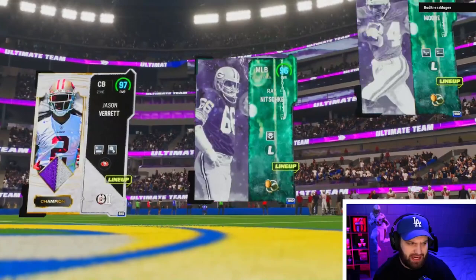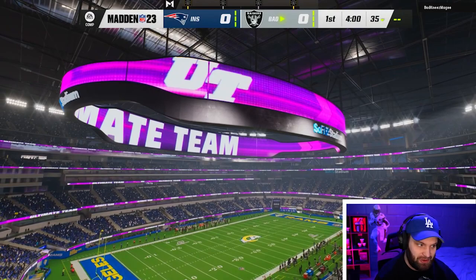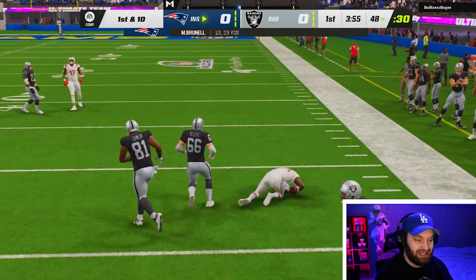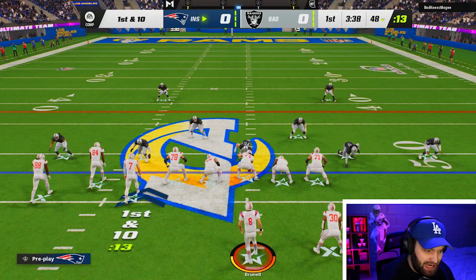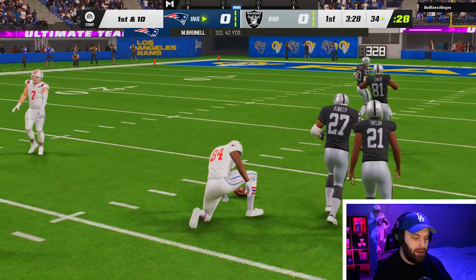We got into a game — that's definitely his stadium. He does have Ray Nitschke as well. I've never seen Slinger 1 on a lefty — I feel like it's gonna look really weird. We are getting the ball first and right away, you can see that release is clean, boys — it is definitely clean. 98 throw under pressure, no Gunslinger, and we got that ball off right there.